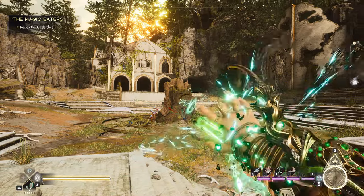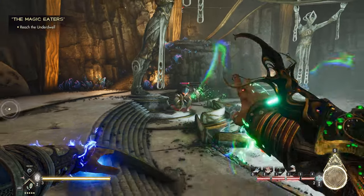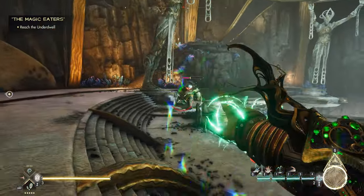These projectiles will automatically home into nearby targets. If raw aim skill isn't your thing, or you just want easier targeting, Seeker Storm Shard is a solid all-around option.